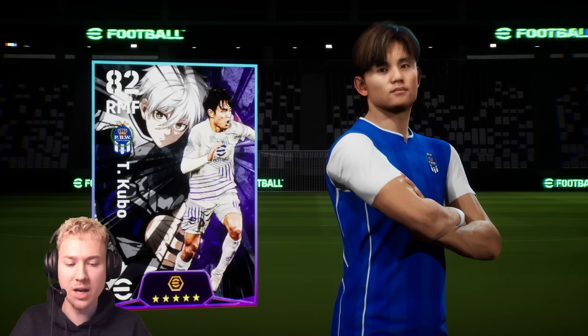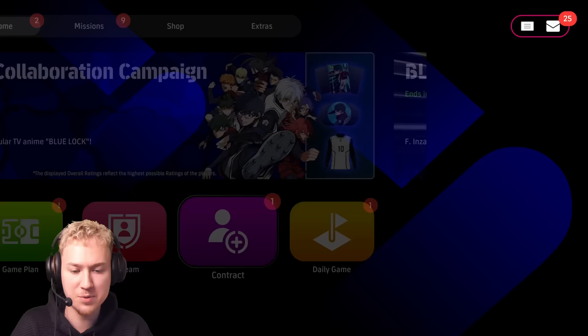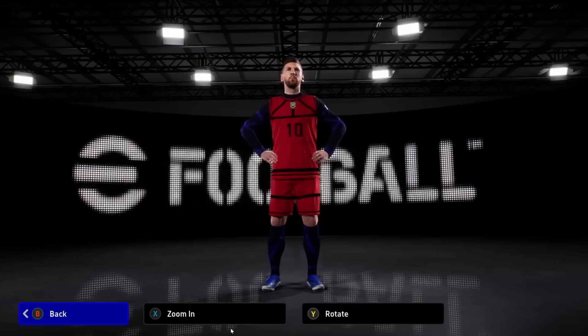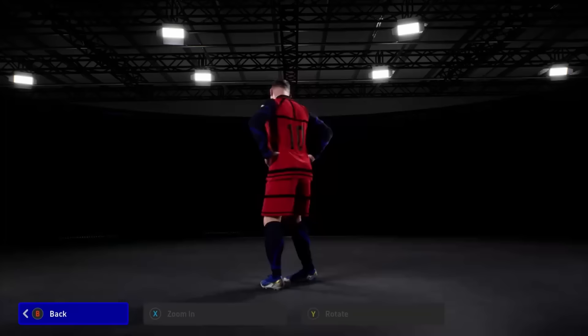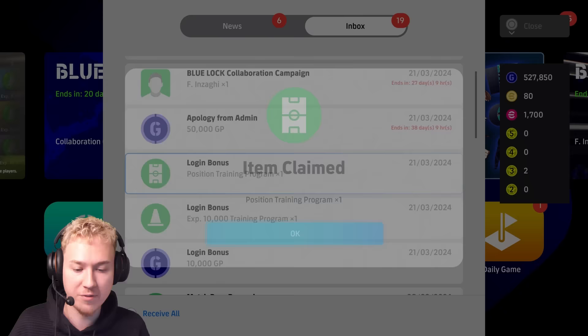They've also updated their pack animations, which we're going to take a look at. They also have a collaboration with Blue Lock, which is a really popular anime series, so it's cool to see that in the game now. The card designs look absolutely fantastic. They've also added a position training program - you can now train players to play different positions, which is kind of game-changing as we didn't have anything like this before.